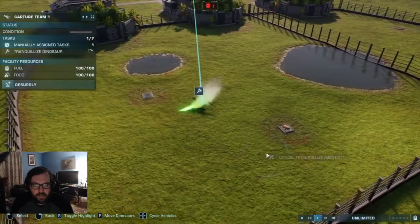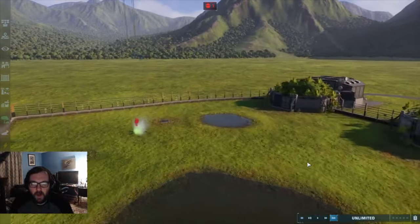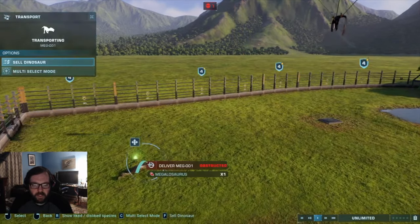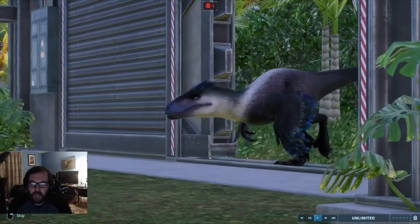Let's capture this Megalosaurus. So when it comes to small carnivores and small to medium-sized carnivores, Concavenator is the limit for Utahraptor — unless we modify it. Let's go ahead and release a third Utahraptor.